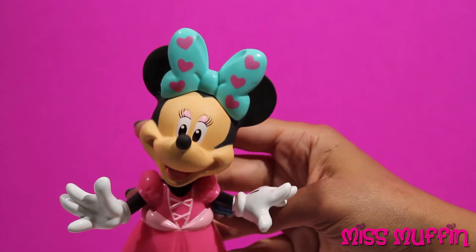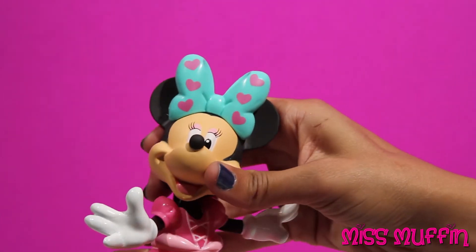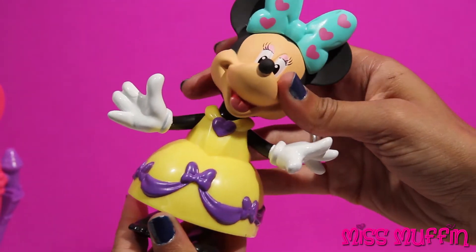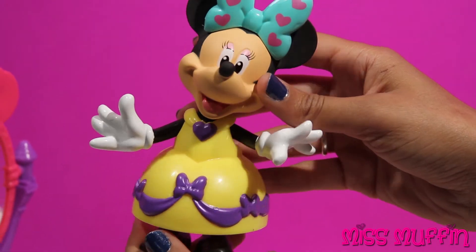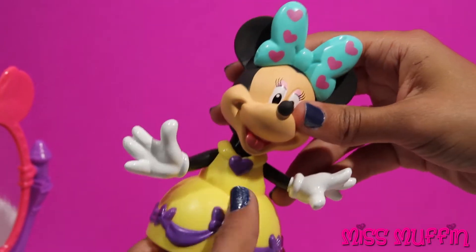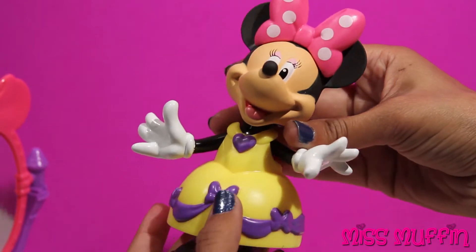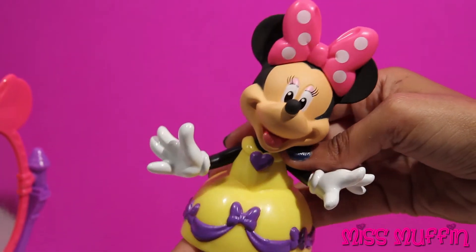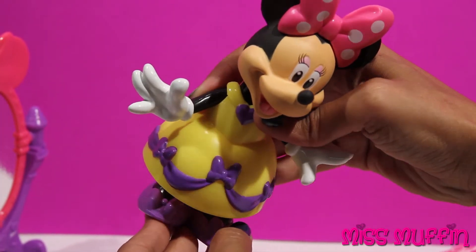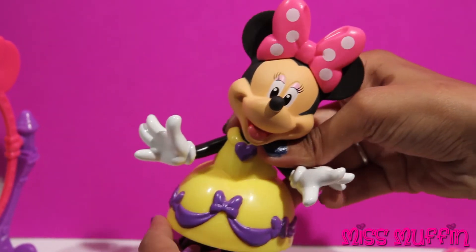I'll wear my yellow ball gown. This looks perfect! I don't think this green bow goes with it — let's try the pink bow. Wow, that looks great! And with these purple accents, I could wear my purple shoes. Put those on. This looks perfect. Now all I need is a purse.